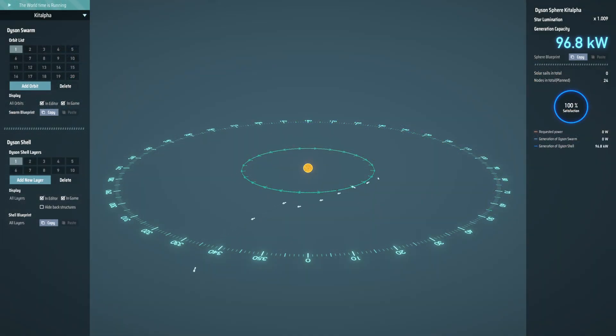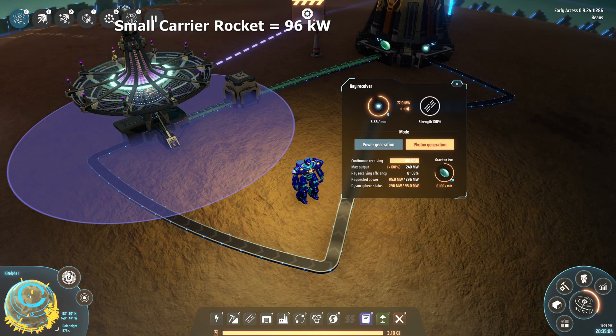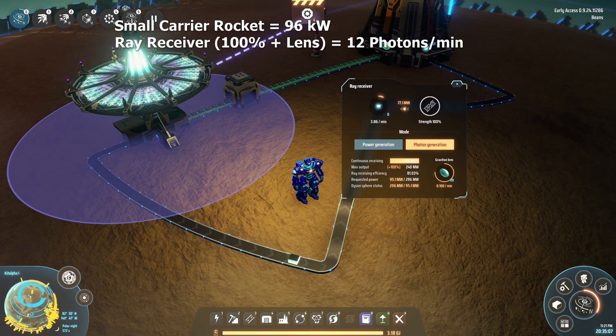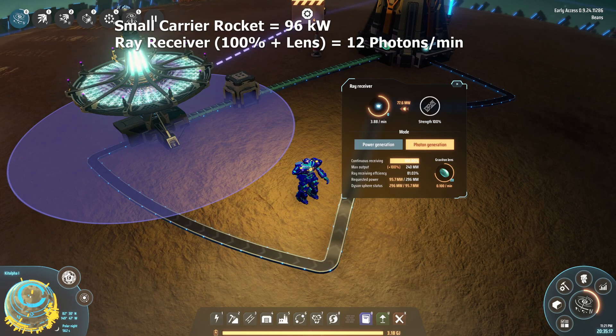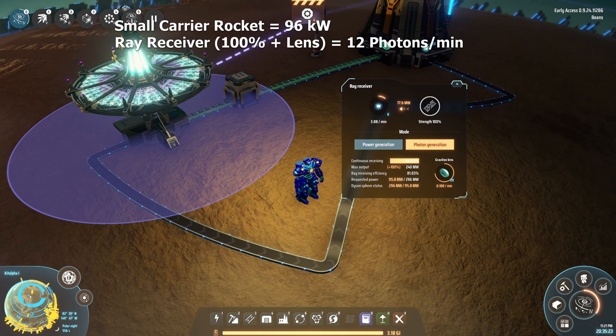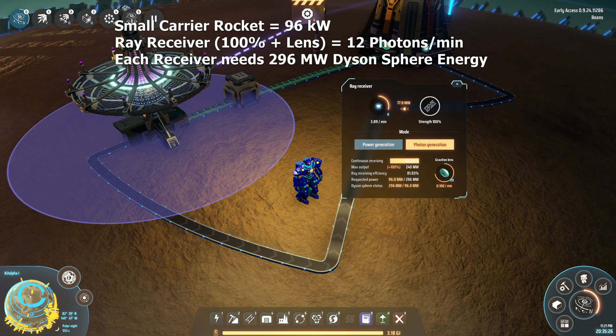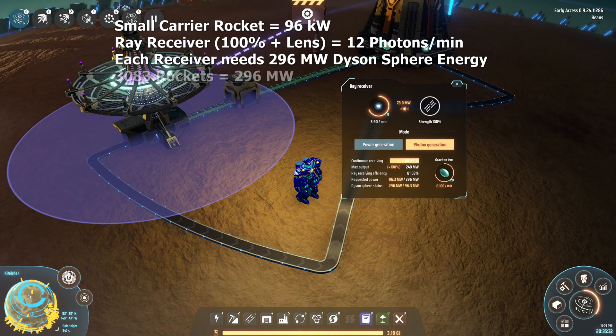At this point, let's do a little math to see what we need to hit mission complete. Every rocket that I send into our little Dyson Sphere produces 96 kilowatts of energy. A ray receiver running at 100% efficiency using a graviton lens will produce 12 critical photons per minute, but requires approximately 240 megawatts of power. However, this isn't even counting how much Dyson Sphere energy is lost from ray transmission efficiency. Even if you maxed out that technology as far as you could, you'd still end up requiring 300 megawatts per ray receiver on your Dyson Sphere. That means, for each fully functional ray receiver, you need to launch 3,000 rockets.